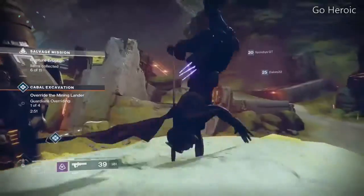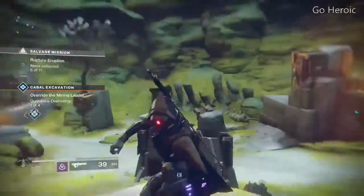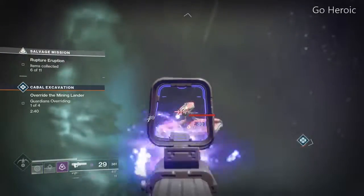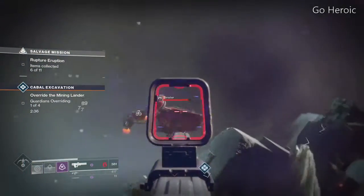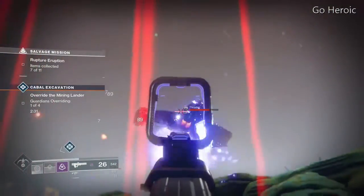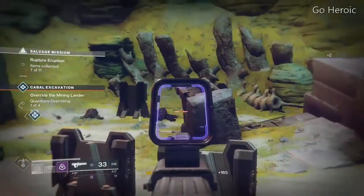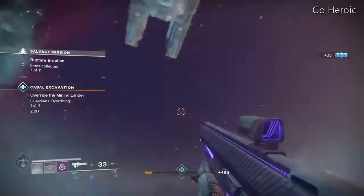Last tip for tonight: go heroic. When grinding out public events, it can take a while, so turning the event into a heroic event is always the best way to go. Each public event has a specific task that you have to accomplish while in the event to turn it heroic. For the Cabal digger, it's shooting down the spaceship, but it varies from event to event. For some reason, when turning in milestones, I always tend to get the best gear from the flashpoint milestone.